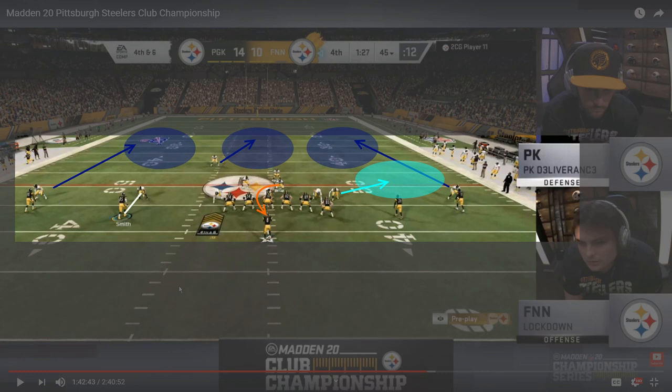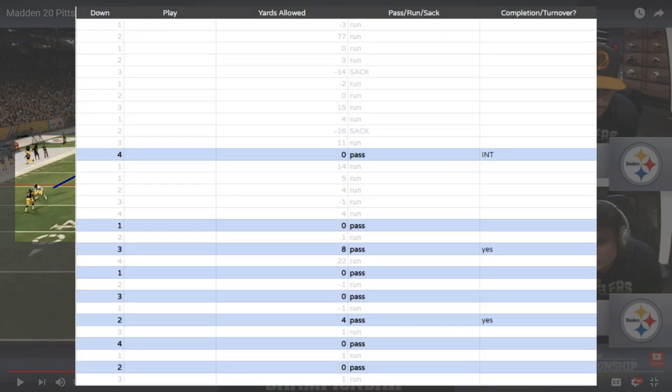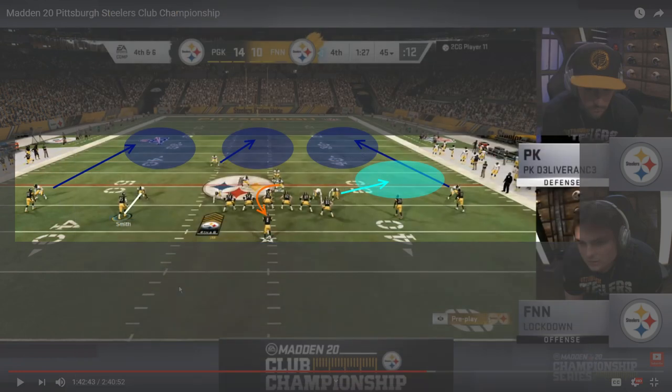Lockdown was running a Carolina Panthers, Lamar Jackson QB draw-centric offense, running the ball a lot. But when he did have to pass, this was kind of the look he was coming to. A side note: Deliverance actually held Lockdown to 12 yards passing this game. Run-oriented or not, holding someone to 12 yards of passing at this level of Madden is incredibly impressive — just another nod to how well Deliverance was playing on defense.